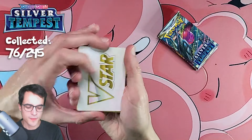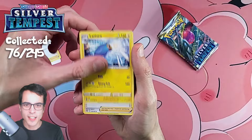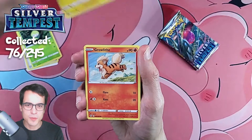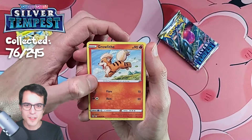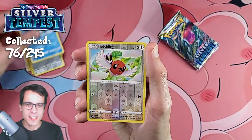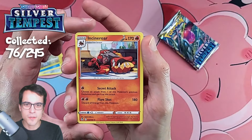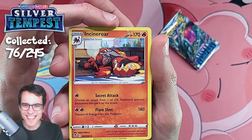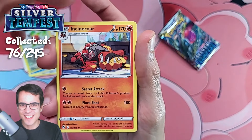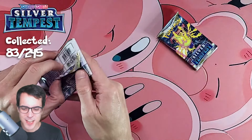We got our first V-Star marker! Bundle Pack 3: Wallace, Lanturn, Brandon, Petilil, Pikachu, Gralithe, Klink, a Wailmer, Reverse Fletchling, and Incineroar — just sleeping, taking a good nap — with a Luvdisc in the back.